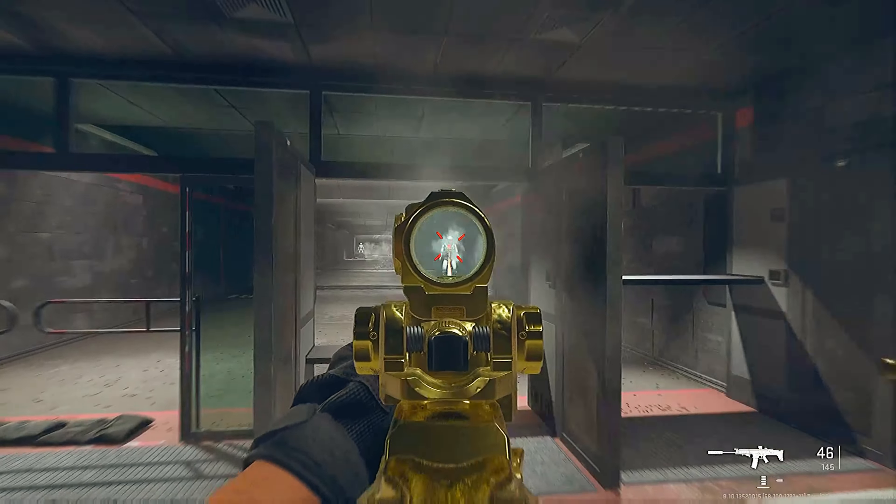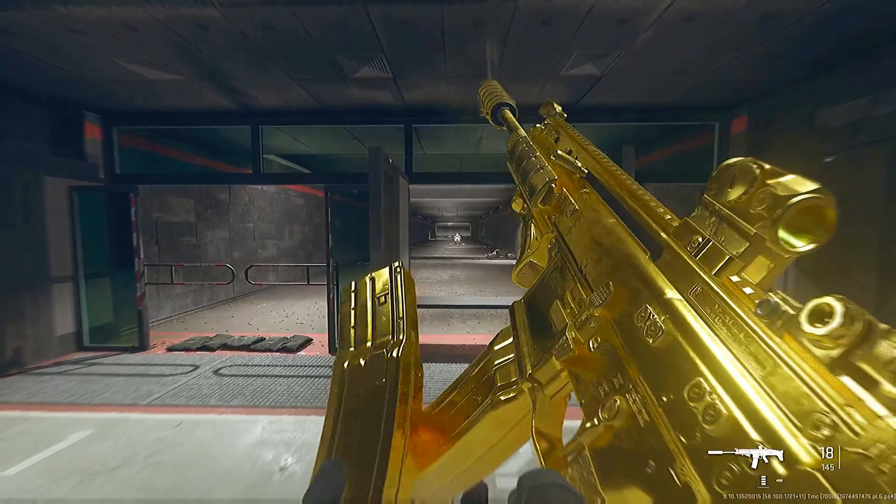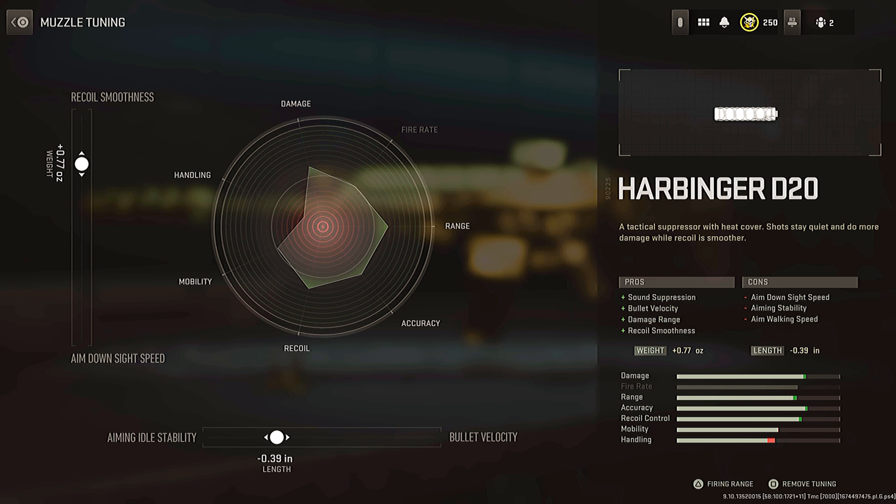The TAC-56. We all know by now that this is 100% meta, and this build has very low recoil, even though I just missed half of my shots. Starting this off, we have the Harbinger D20, mainly to focus on the recoil control, bullet velocity, and range.